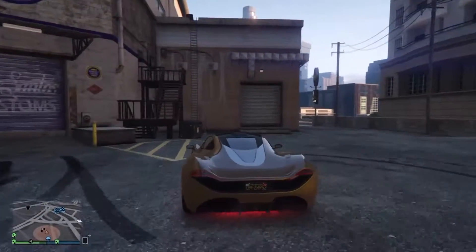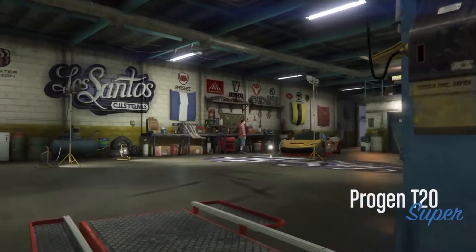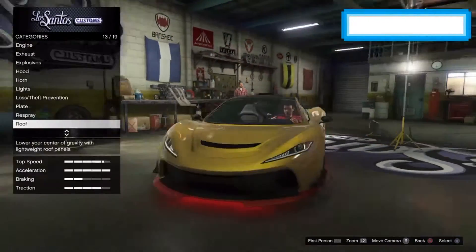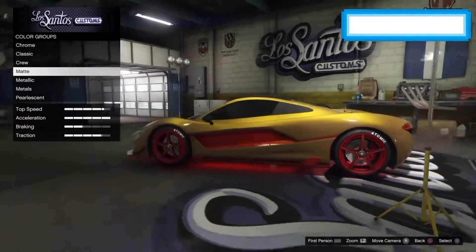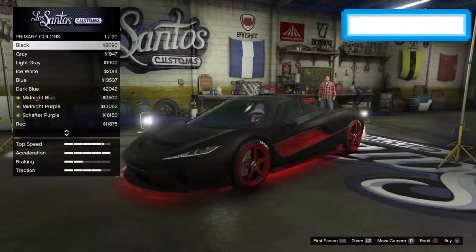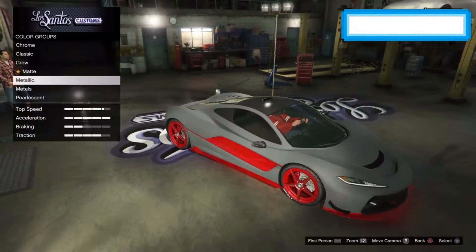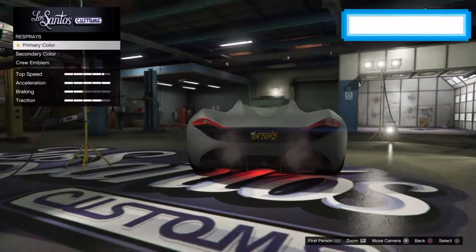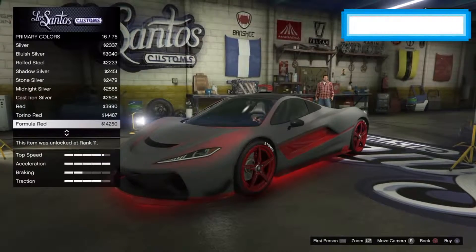The next color is like a gray-red color. What you want to do is the pearlescent glitch. If you don't know how to do that - you need to go on to respray and primary, then just scroll through the metallic a bit, don't buy anything, then go on to plate, buy another plate, and then go back down onto it. Then you'll be able to get a pearlescent. So we're going to get a red pearlescent.